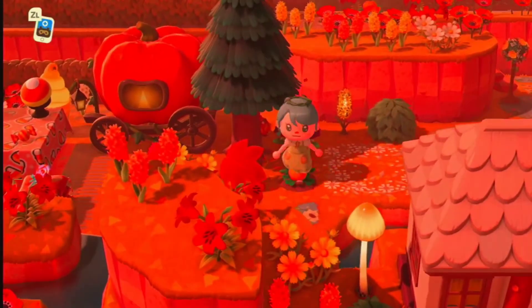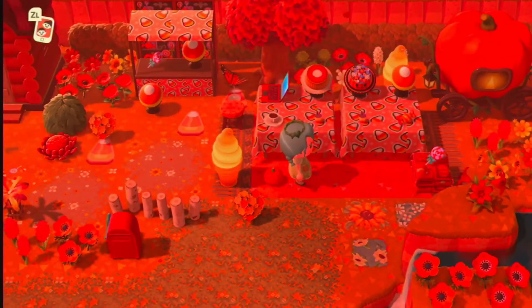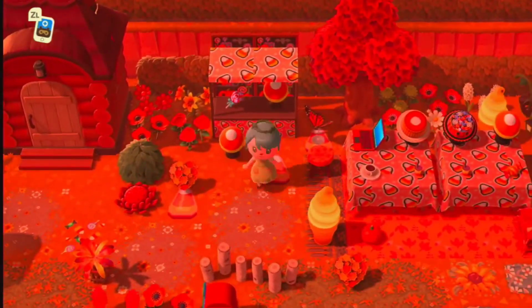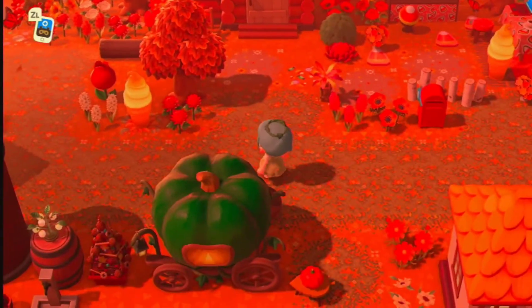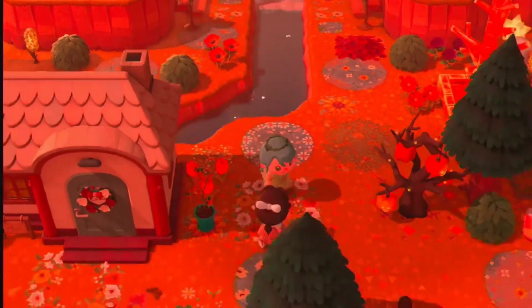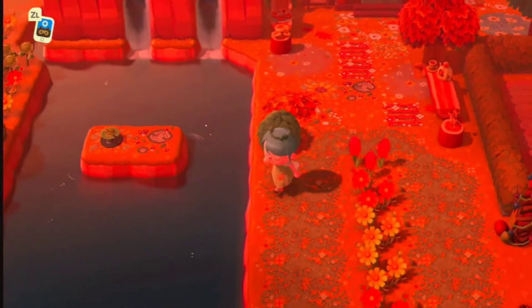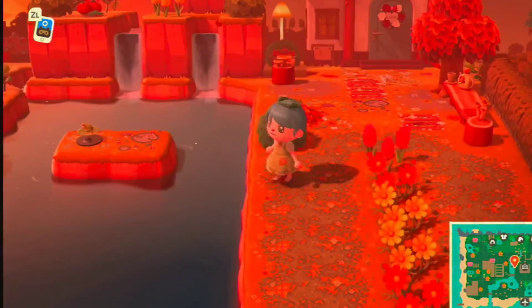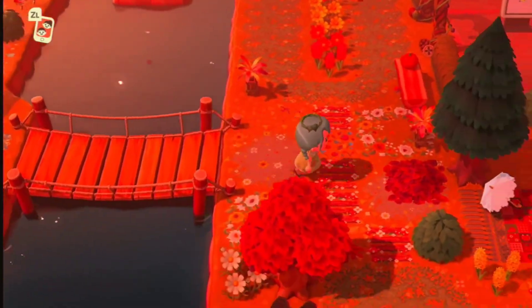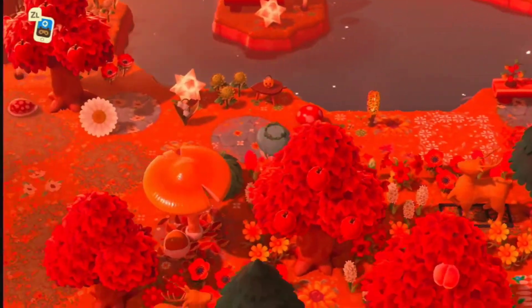This is my candy corn area. They don't have a lot of candy corn custom design codes so I used what I could find, but it's supposed to be like a little candy corn shop — candy corn themed ice cream, pie, cake, et cetera. Walking the other way would have gone behind the apple cider bar and the campsite. And then my poor attempt at waterscaping — all the waterscaping I've done is just bad.